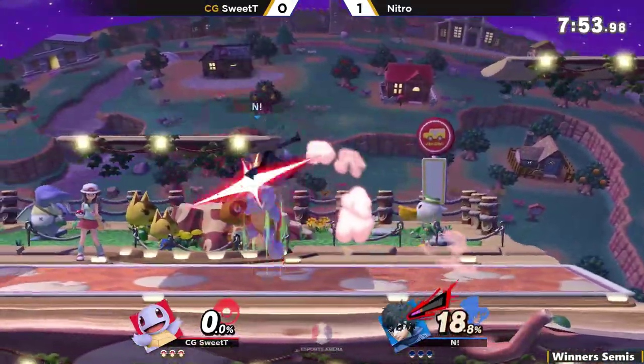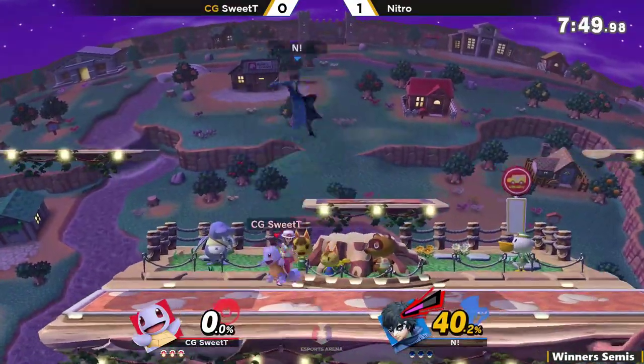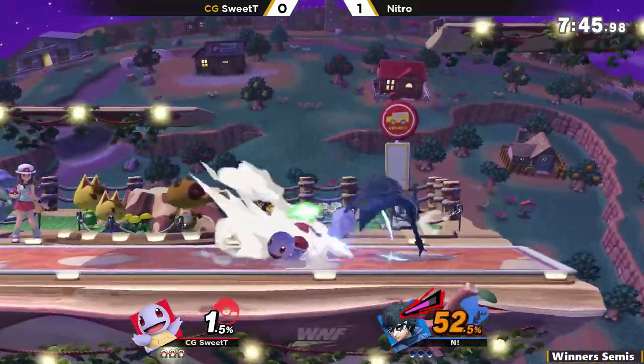Here we go — game two, starting it off on Town and City. This is Sweet Tea's counter pick, so it's going to be interesting to see how he'll utilize the platform to extend his combos with Squirtle.